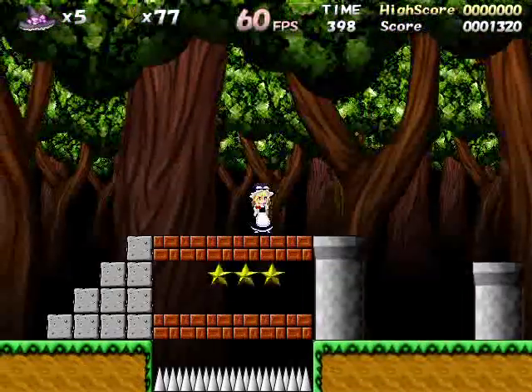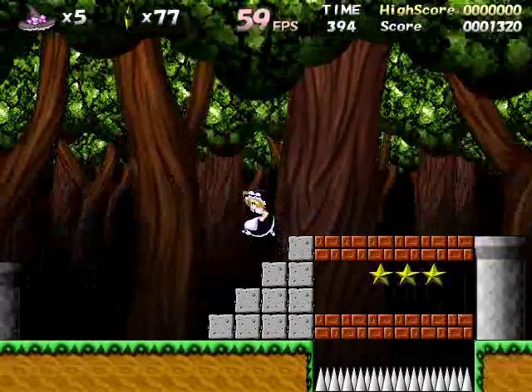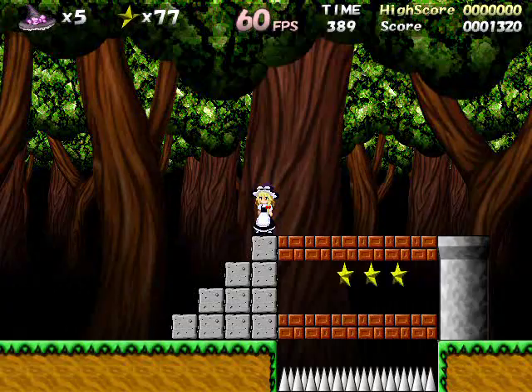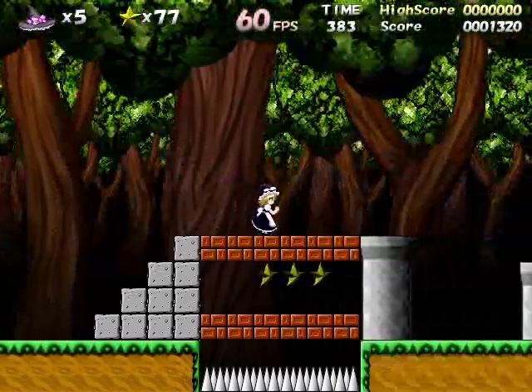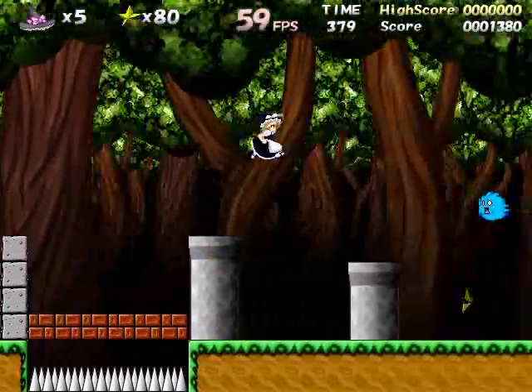This is where you first need to do some drill canceling. Normally, instinct when you're doing a drill jump like that, you're holding down the whole time. And if I did that, you would drill through all the blocks and I would die. It will actually work if you simply just tap the down key and let it go. If you do that, it will stop drilling after you go through the first brick and you'll start falling normally again.